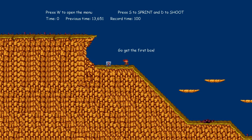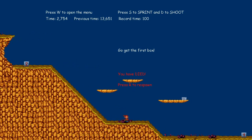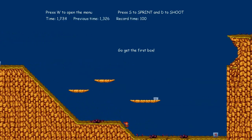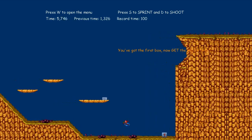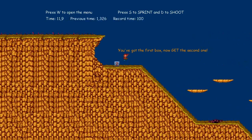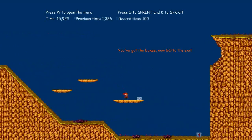So this is the second level. In this level you can see that I've added some spikes. Once you step on the spikes you die, so this makes it a bit more challenging, a bit more interesting and hard. You have two different boxes that you have to pick up and then get to the exit.